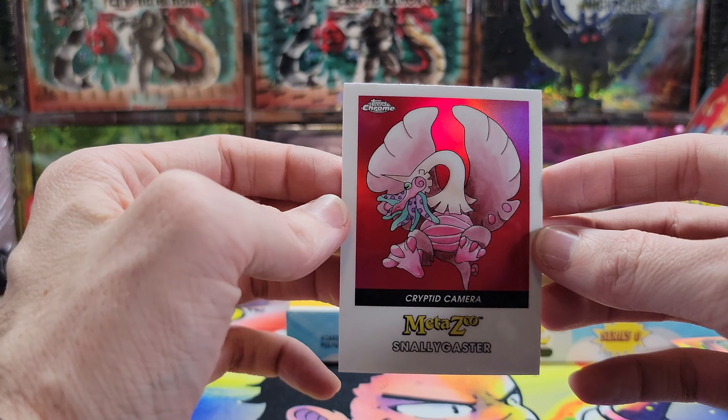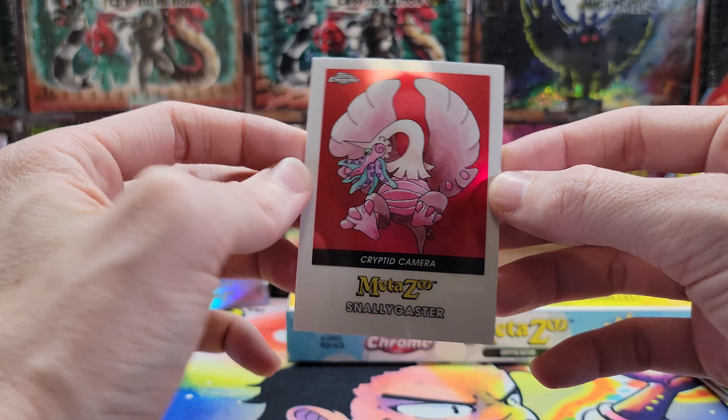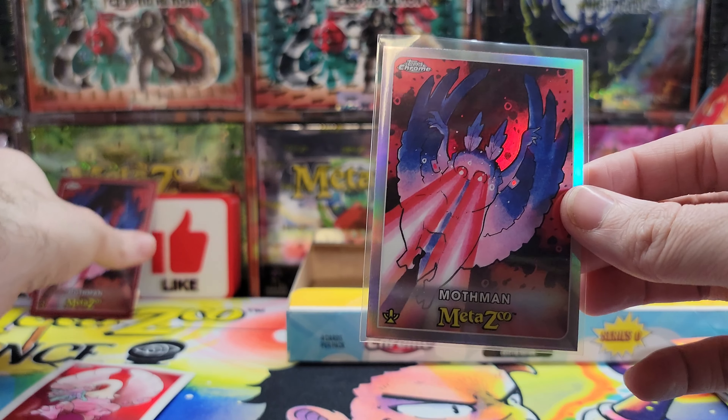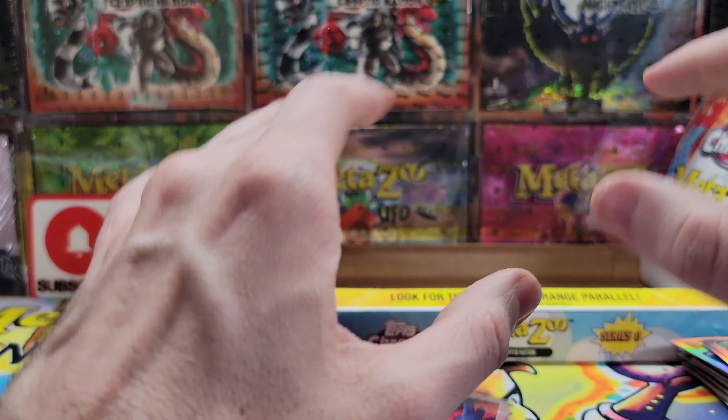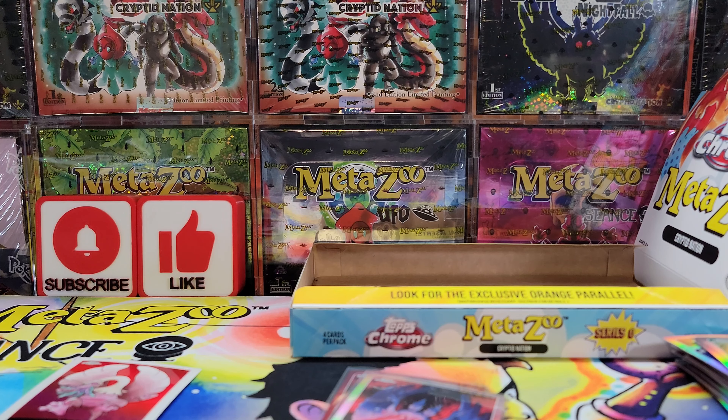There we go — we got tons of refractors. The Cryptid Camera we got in this box — maybe these are one per box, not even sure. It was a Snallygaster. Not too shabby! We did get the refractor Mothman — huge — and a regular Mothman, so pretty cool for our first box. We will be opening at least a couple more of these in the near future, so stay tuned. We got a Gala box coming and tons of Native coming, so that's gonna be fun. Thanks for stopping by — we'll see you on the next one!